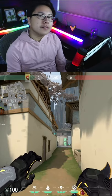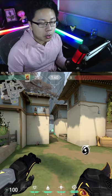Brimstone just got buffed, so this is how to play Brimstone at a high level. Brimstone has one of the best kits for post-plant out of all the agents in Valorant. You can delay them from sticking the spike for almost 15 seconds with both your ult and the molly.